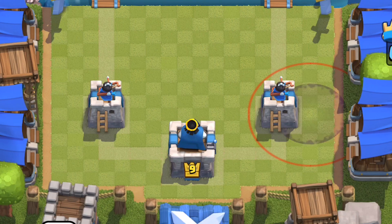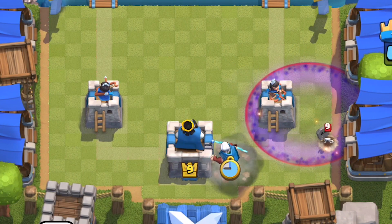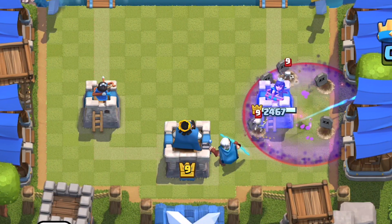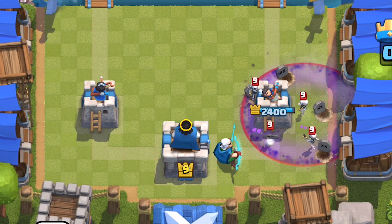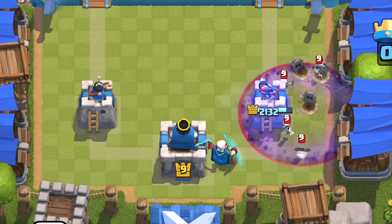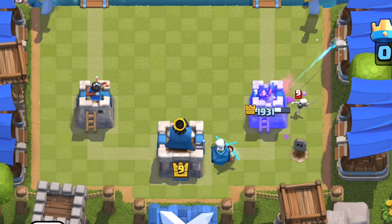They've gone too far with the magic archer nerf and they've acknowledged it. They're going to buff his first attack to shoot 0.3 seconds faster. When the magic archer first came out, his first attack could shoot out in 0.4 seconds. Then they nerfed it down to 0.9 seconds, which apparently feels like an eternity. So they're meeting in the middle and now his first attack shoots at 0.6 seconds.